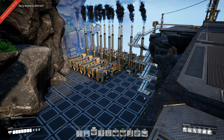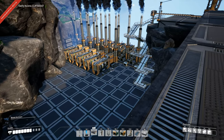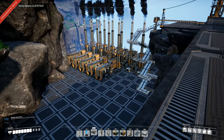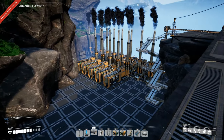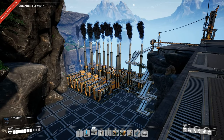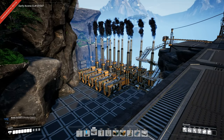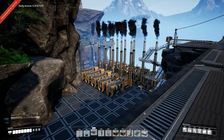Welcome back to Satisfactory folks. I have been busy in between episodes. I built five extra coal power generators, so we now have 700 megawatts, and I'm not sure if that's going to be enough for what's going to happen in this episode, but we will see.